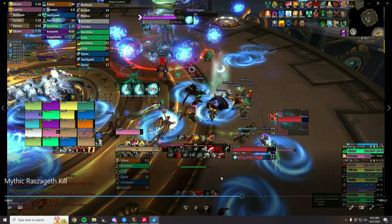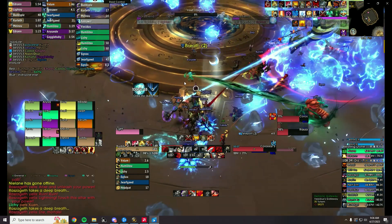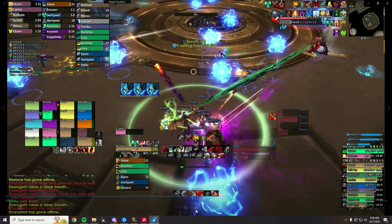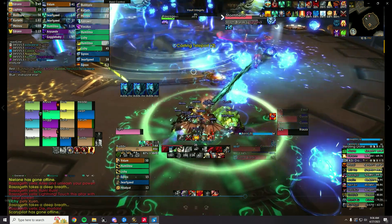The second Stormbreak specifically, we delegated a Spirit Link Totem for this. However, multiple times people did not get into that link because they were panicking, running around, or just sidestepped out of it. Most of the time those people ended up dying. If I go to the kill VOD, we see we're baiting on the gate, and there's a BigWigs timer saying 'Teleport (2) 4.7 seconds.' I call in comms to gateway and link, everybody's in the link, and everybody survived.